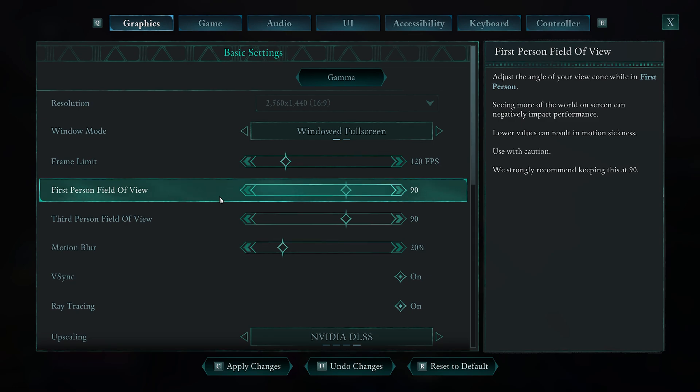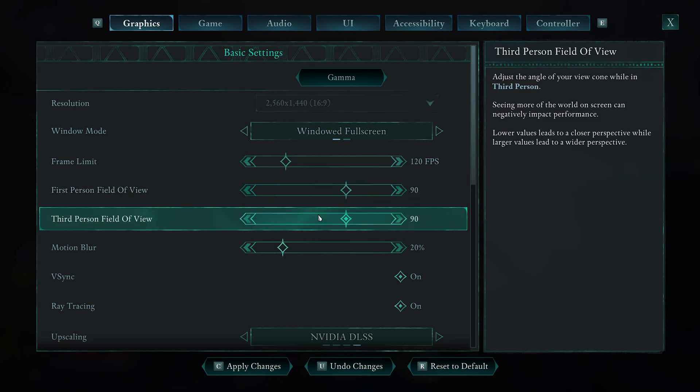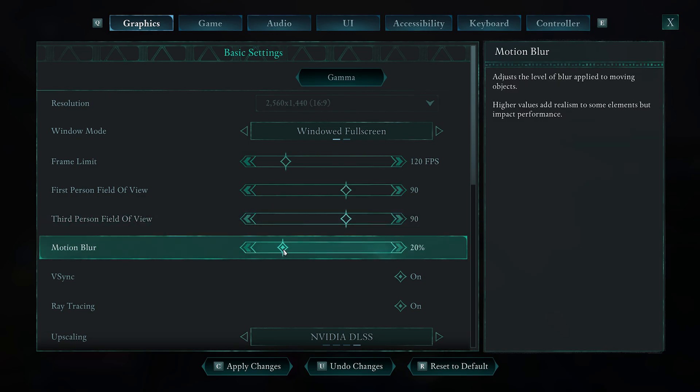Field of View is going to be a personal preference, but 90 is generally around where a lot of people like it. Third Person Field of View is the same idea. Motion blur I actually turn off, because it eventually gives me a headache, but you can go as far as 50% if you enjoy that effect.